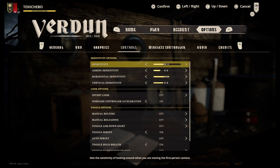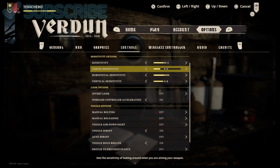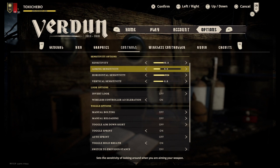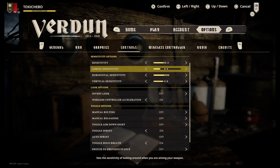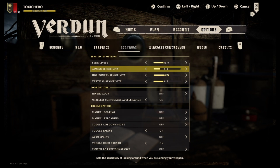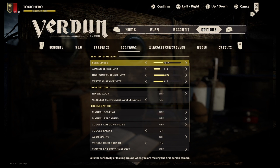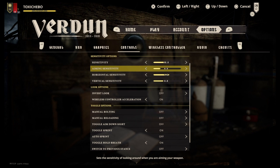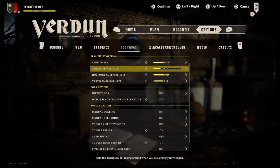Controls is probably the most important part of all the options, especially the sensitivity. On this game, even if you're experienced with first-person shooters and used to fast-paced gameplay, you need to have the right sensitivity which allows you to shoot at both longer and shorter ranges. You can't have your aiming sensitivity too low but you don't want it too high either. The right balance for me for aiming sensitivity is 6. You might want to play a bit first to find yours, but sensitivity 10, horizontal 1.2, and vertical 0.8 works perfectly for me.